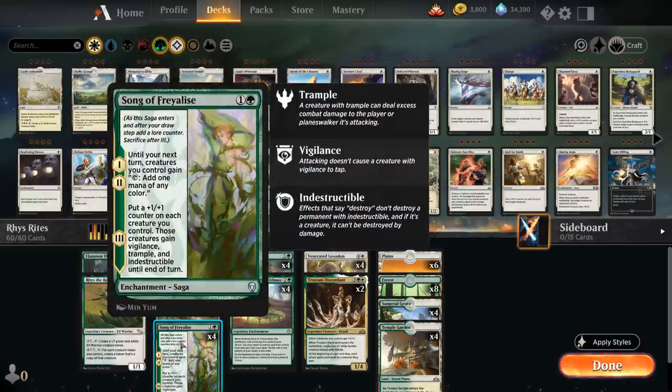One of them is Song of Raelis, which on the first and second chapters of the saga turns all our creatures into mana creatures — they can tap to make 1 mana of any color. Then on the third chapter we can put a +1/+1 counter on each creature we control, and those creatures gain Vigilance, Trample, and Indestructible until end of turn, so we get to free-roll an attack. And if we have another Song of Raelis, we can use that Vigilance by tapping our creatures in the second main phase after they've already attacked.